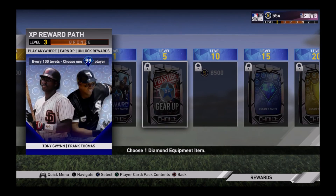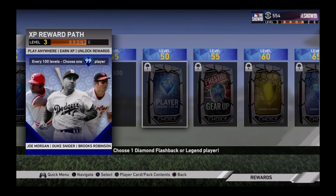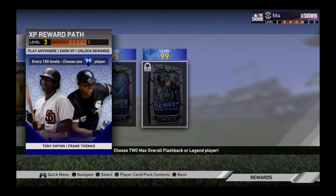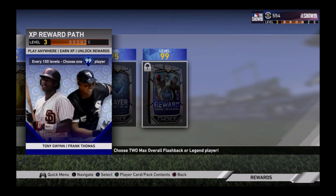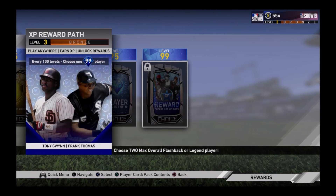There's even more stubs — another 8,000 stubs at one point. So many diamonds and goodies, and then at level 99 you get to unlock a fourth or fifth choice — I forgot to count. That is the whole XP Reward Path — every single card and every single unlockable all the way through.